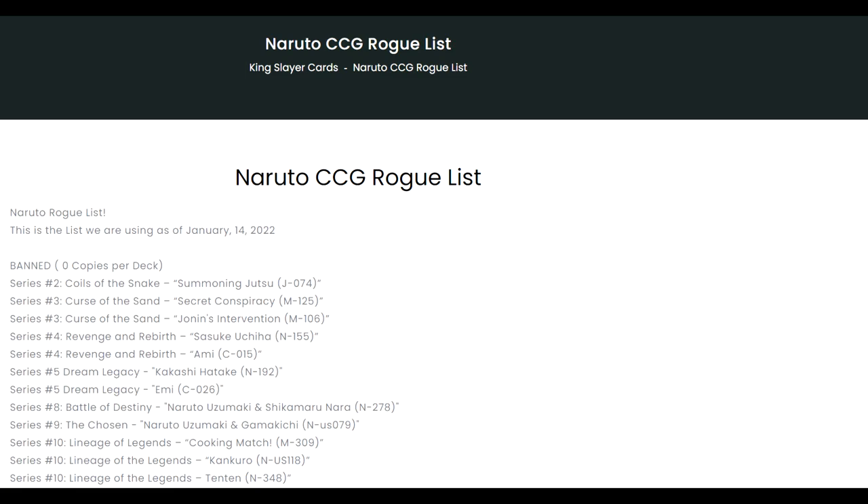The final huge change with Set 9 was the introduction of the Rogue List. If you're thrown off by the name, don't be — it's just a fancy ban list, but because we're in the Naruto universe, we keep it topical. It worked like any other ban list: limited cards you could have only one copy of, semi-limited cards you could have two copies of, and outright banned cards you could have zero copies of. This also came with some major errata — for example, the Bro Kage from Set 4 had his effect changed so you'd have to discard him immediately if you used his effect, rather than him sticking around to end of turn.